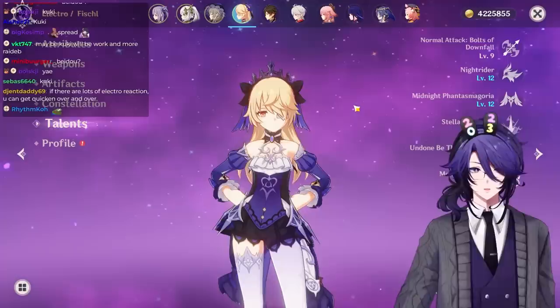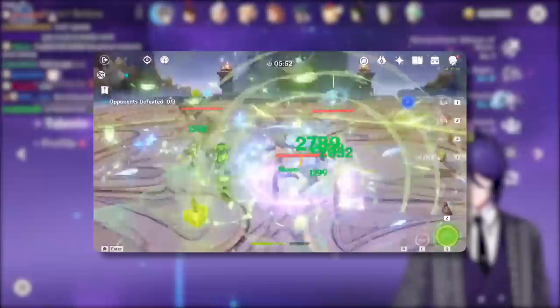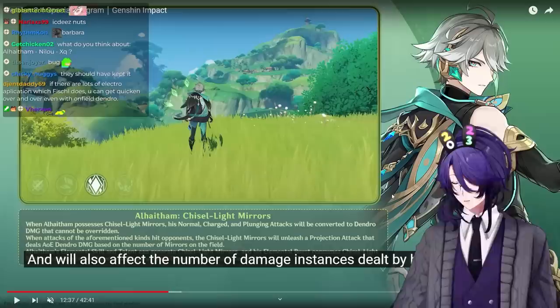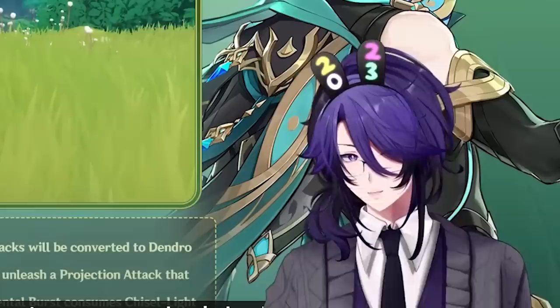ICD, or Internal Cooldown, is the cooldown between how often you can proc elemental reactions. Different characters and different abilities have different ICDs. It exists so you can't just spam reactions 24/7 for infinite damage — there was actually a bug when Dendro was released where Barbara's E could trigger infinite Dendro reactions and lag the game. That's why MiHoYo puts a cooldown between reaction procs. Al-Haitham attacks very fast on-field and applies a lot of Dendro, and I'm assuming his mirrors have a different reaction cooldown from his normal attacks.